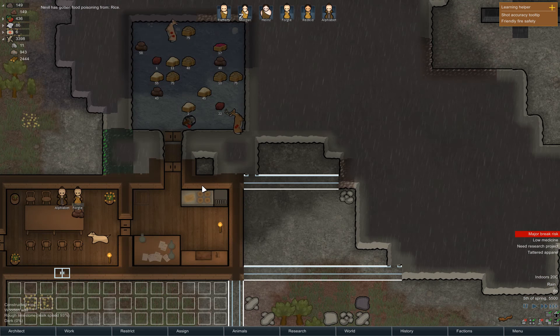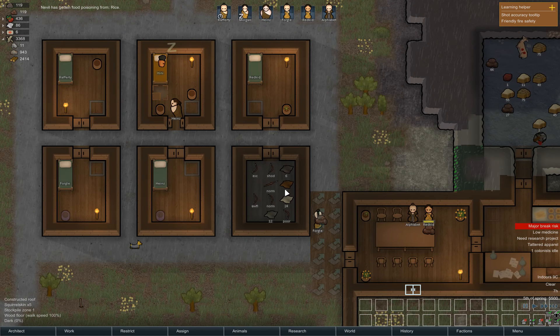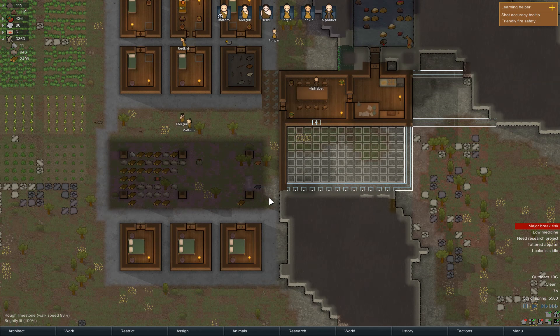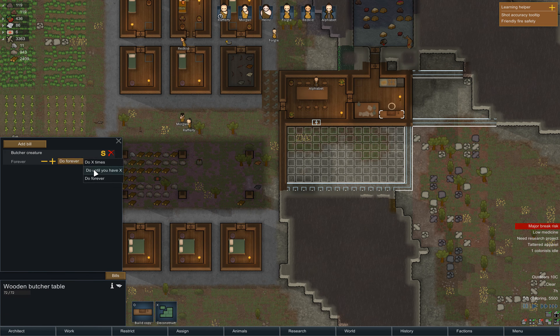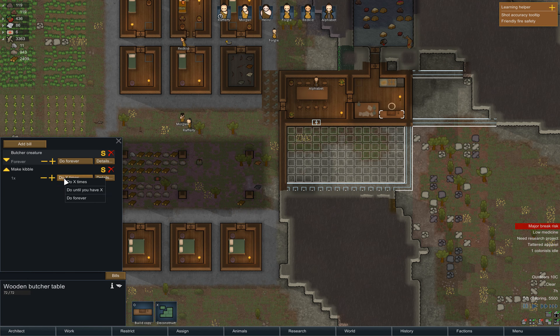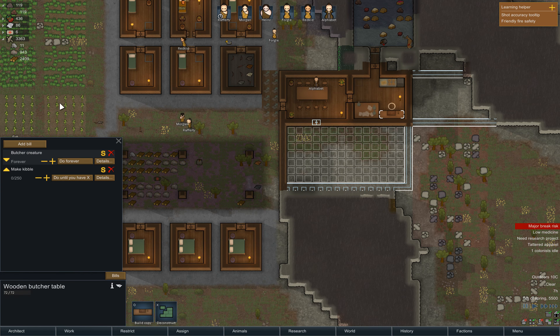Stop eating the food. Now you got food poisoning — good job, buddy. So we might need to make some kibble for the dog. Let's go add a bill: make kibble, and you can use anything you want there. Do until you have about 250 — that's gonna be more than they need, but why not.